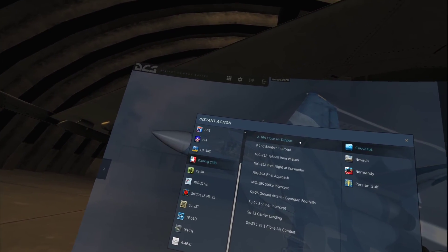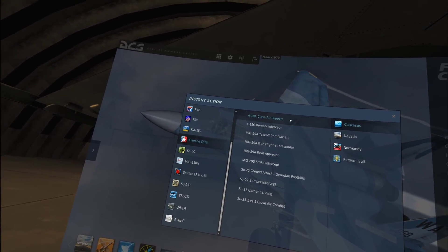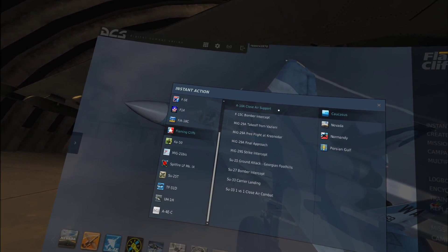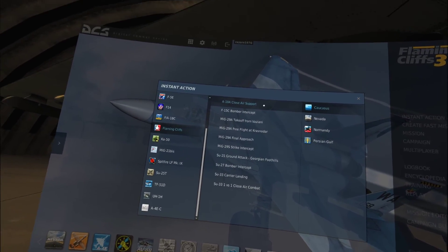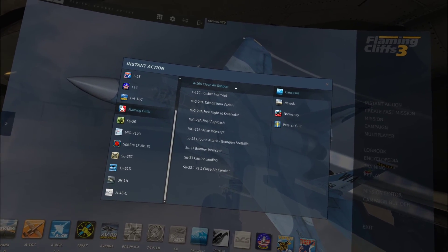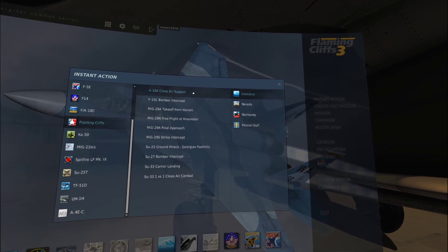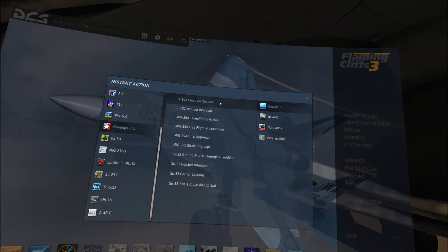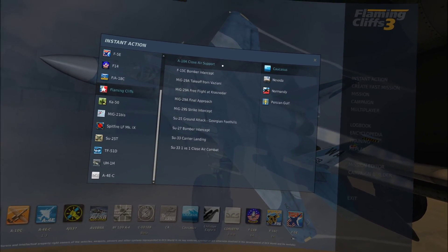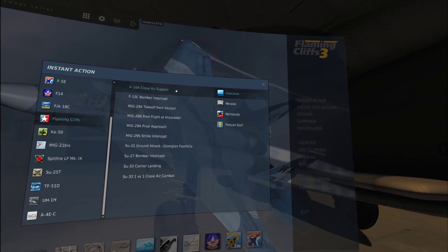Flaming Cliffs 3 is essentially a natural progression from the DLC or add-on for the original Lock-On Modern Air Combat (LOMAC) called Flaming Cliffs, then they came out with Flaming Cliffs 2. From what I understand, in the early days of DCS you actually had to own Flaming Cliffs 2 to get the module Flaming Cliffs 3, and eventually they did away with that and just sold it as Flaming Cliffs 3, as they do now. When it's not on sale it's $49.99.